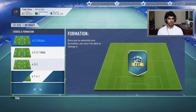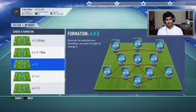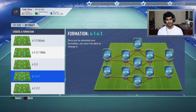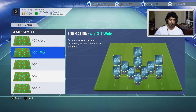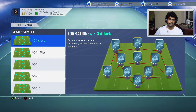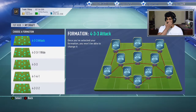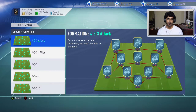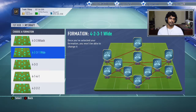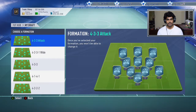Our first formation options: we have 4-3-3 Attack, 4-2-3-1 Wide, 4-3-3, 4-1-4-1, and 4-3-2. This year in FIFA, wide formations are pretty effective. You get some good wing players - there are some really good wingers available, and the Neymar CAM is available if you want to try that.